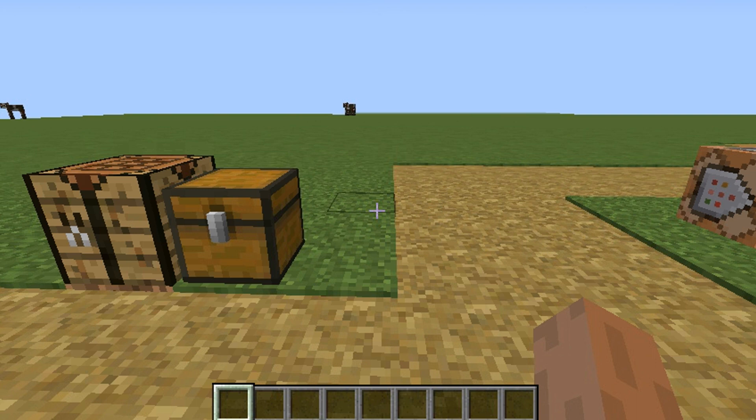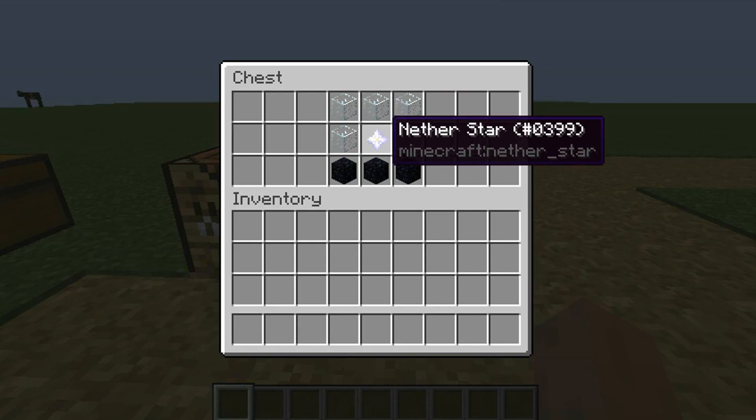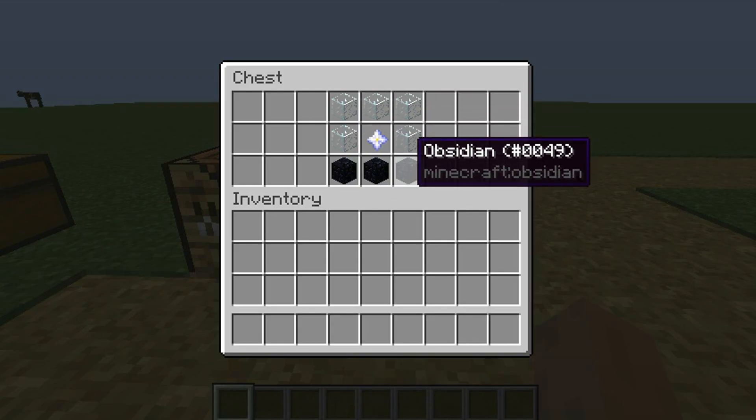Hey guys, FreeDaysing here. Welcome back to another how-to video and today I'm gonna be showing you how to make a beacon and how to make it work. So to make a beacon you're gonna need five glass, a nether star, and three obsidian.